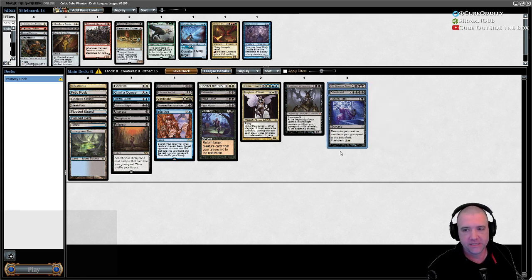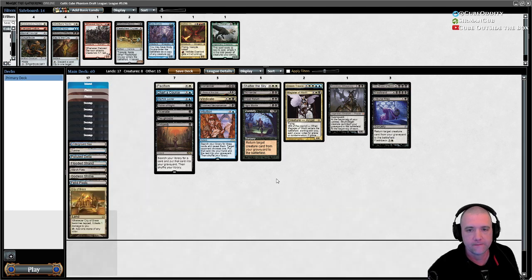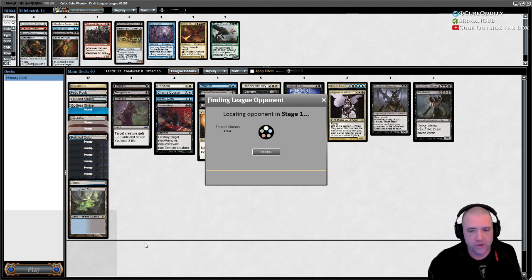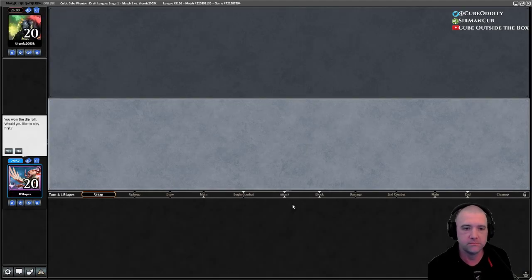I'm sold on that. Intuitioning for those three would be fantastic, and then if you have any of them in hand you just intuition for whatever else you need. It's a pretty black-heavy deck. You can also entomb with Unburial Rites already discarded, and I especially like it with Intuition because searching up two fatties plus a reanimate spell is incredible.